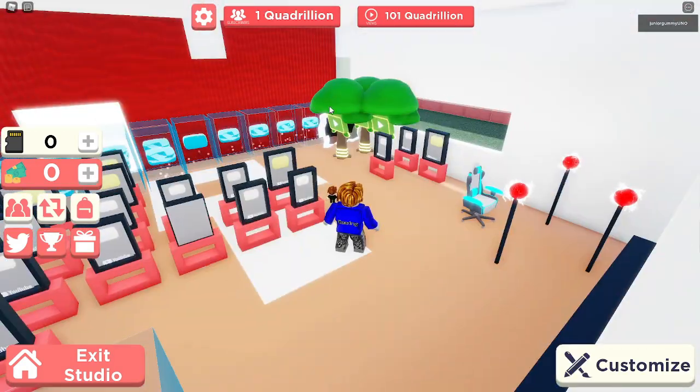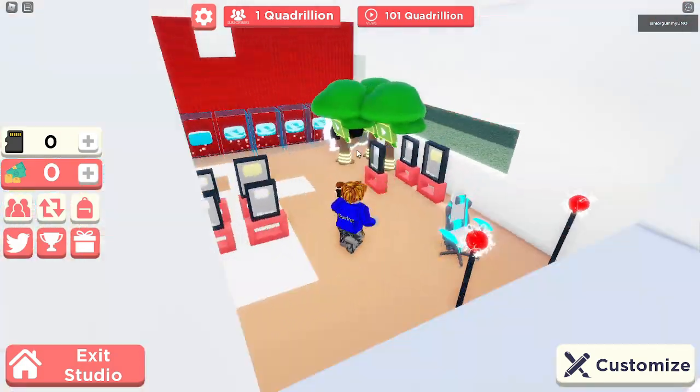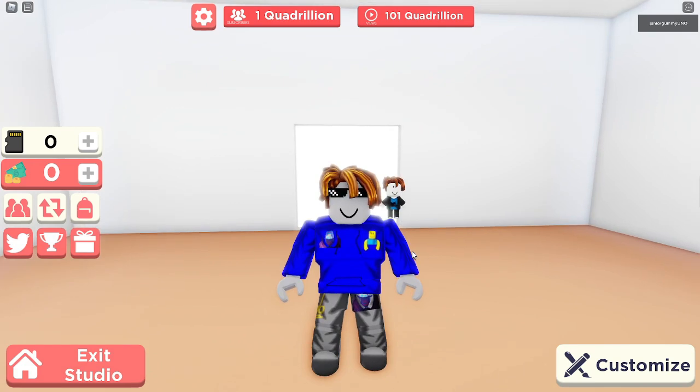Everything is all over the place — I have nature plaques over here, this plaque over here, I need to organize it. But as you can see, I have 12 internet stakes. Tell me in the comments if they actually raised the chance to get the internet stake, because I literally got like 10 or 12 with 200 tokens — it's quite crazy. I think they did raise the chance.